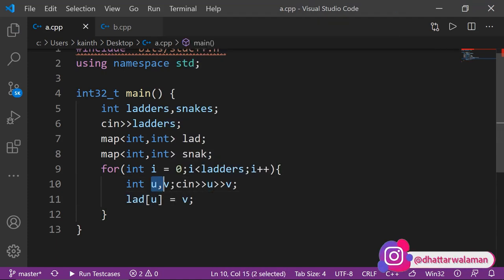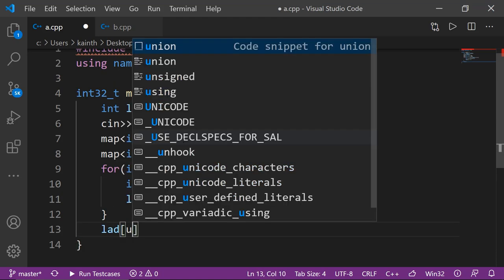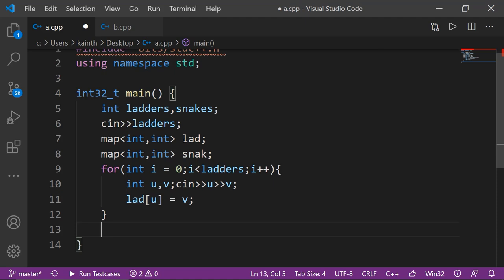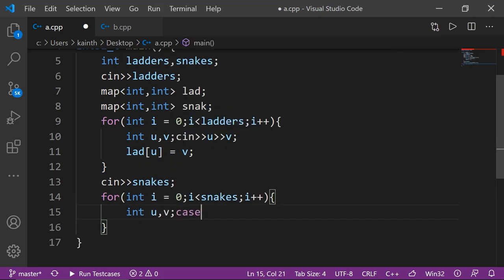अगर आप Uth square पर हो तो आप सीधा Vth square पर पहुँच जाओगे। तो मैंने lad[U] = V कर दिया, जिससे पता लग गया कि अगर मैं Uth square पर हूँ तो lad[U] से Vth position पर आ जाऊँगा। Similarly यही चीज snakes के साथ भी करनी है। Snake[U] = V — अगर मैं Uth square पर आ गया तो नीचे Vth square पर आ जाऊँगा।